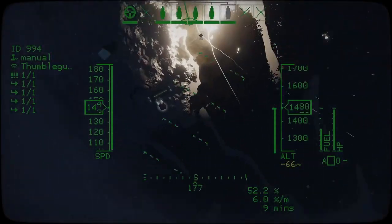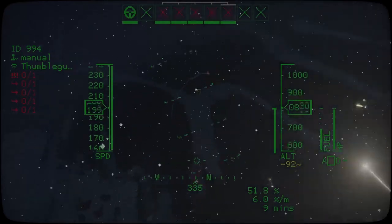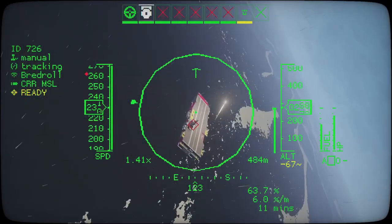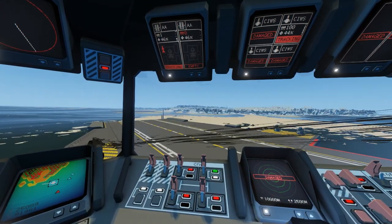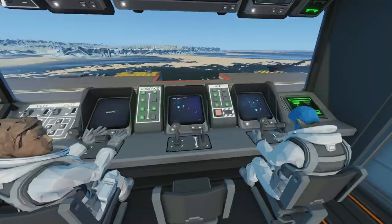A skillful crew can pull off a sudden, hard-hitting, and often deadly attack, but an equally skilled crew can often defend against one. When this does happen, whether you ultimately win or lose can come down to one thing: logistics.